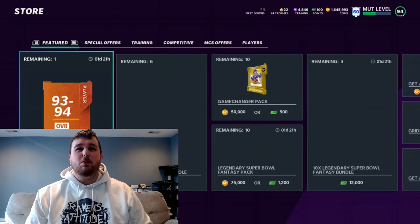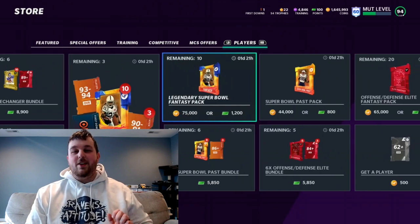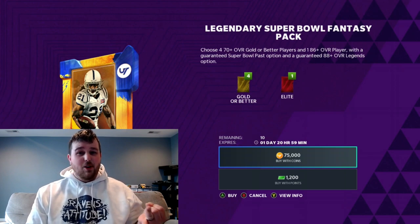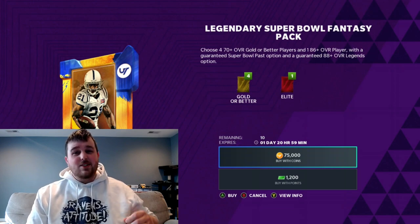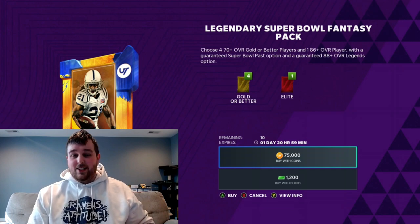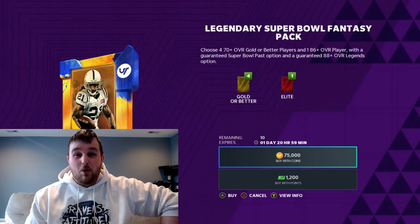These are the legendary Super Bowl fantasy packs where you get your plain first round of a fantasy pack, but then in the second round you either get an 88+ overall legend or a Super Bowl past card. There's been a lot of full legends — 94, 95, 96 — flying out of these, so we're gonna be opening up all 10 today to see if we can pull some full legends. You guys have probably already seen these opened hundreds of times, but we're gonna add one more to that list.